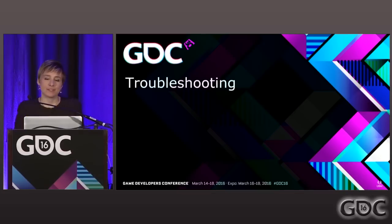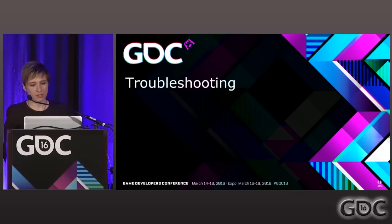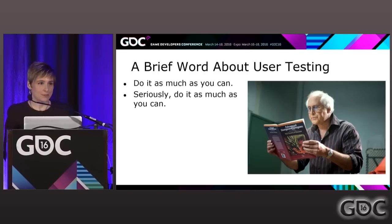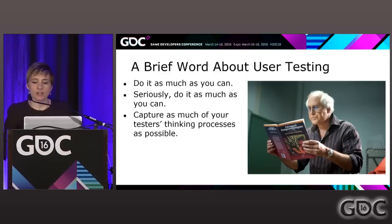Lastly, I want to talk about troubleshooting. Difficulty, among other things, is really difficult to get right. Even with all these tips, it's going to take a lot of iteration and consideration to get your puzzles to feel good and do exactly what you want. And you do that with user testing — as much as you can. There's no excuse for not getting user testing. It's so important to capture as much of your tester's thinking process as possible, because that's going to really tell you if your difficulty levels are appropriate or not.